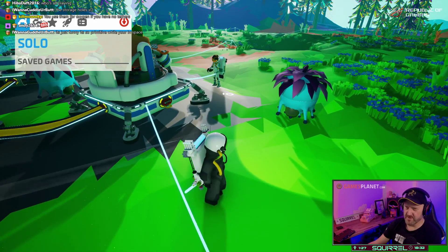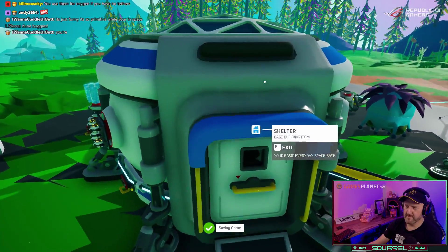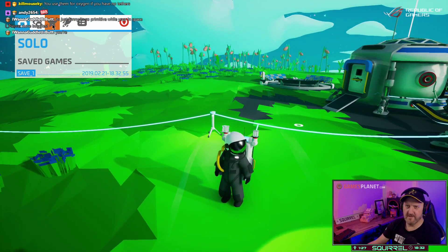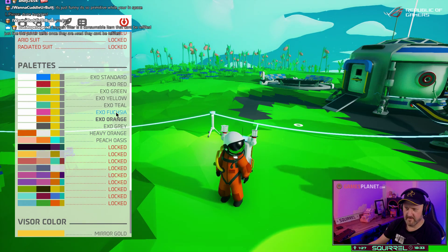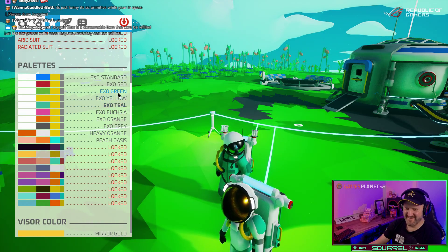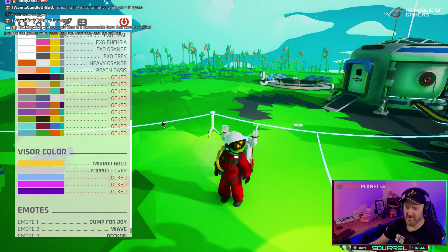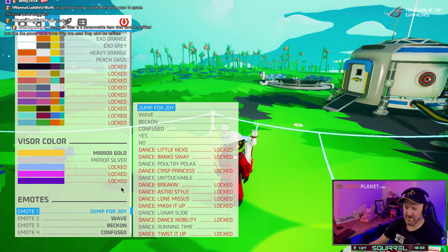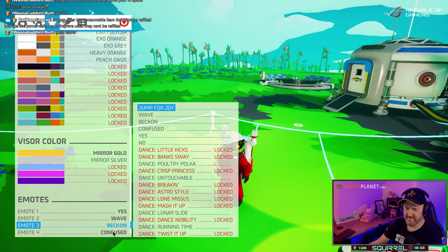Do I need to save this, or does it auto-save? When you jump in, it'll save. Remind me to do that now and again. How do I change my character colour? I have no idea — I don't know whether you unlock them with achievements or whether there's some sort of marketplace structure.